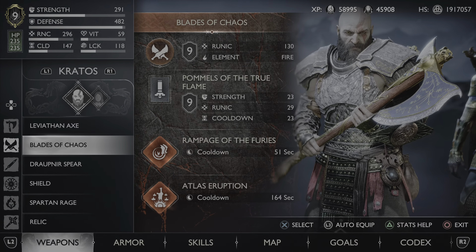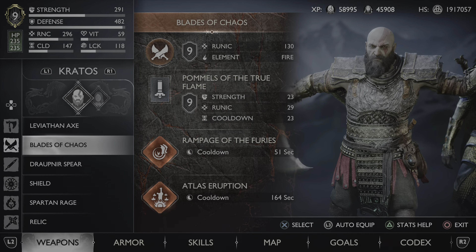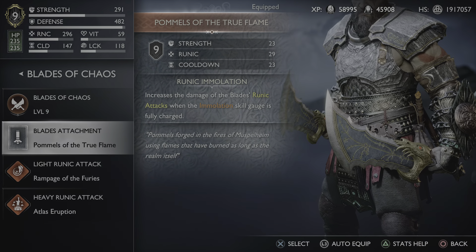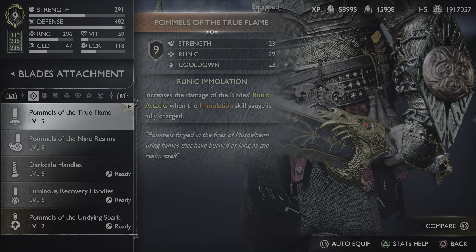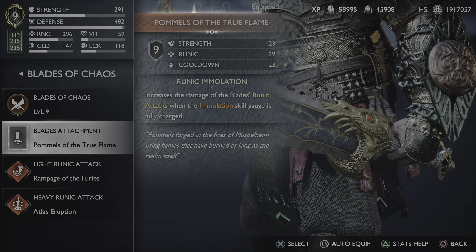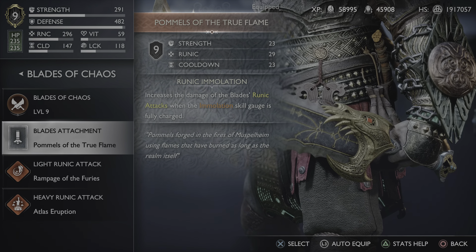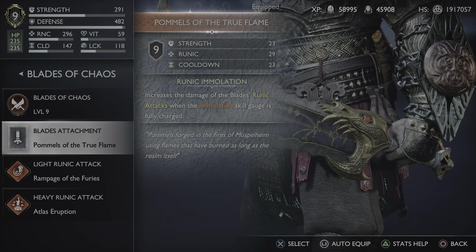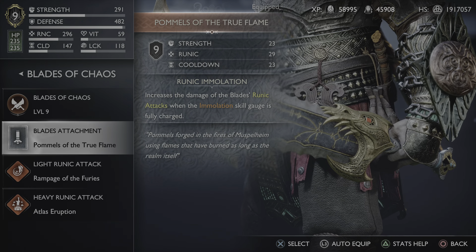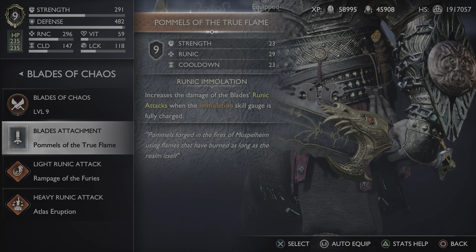Now that we're back, let's head to the Blades of Chaos. I have the Pommels of the True Flame, which increases the damage of the Blades' runic attacks when the Immolation Skill Gauge is fully charged. Permafrost and Immolation are very key for this build — building up both is a big thing. Once your Immolation Skill Gauge is full — and this even counts when you activate the L1 Triangle — save your runic attacks to be used when it's full and they'll do a ton of damage.